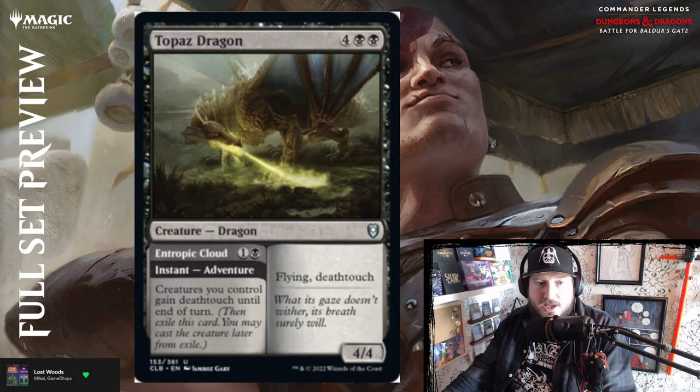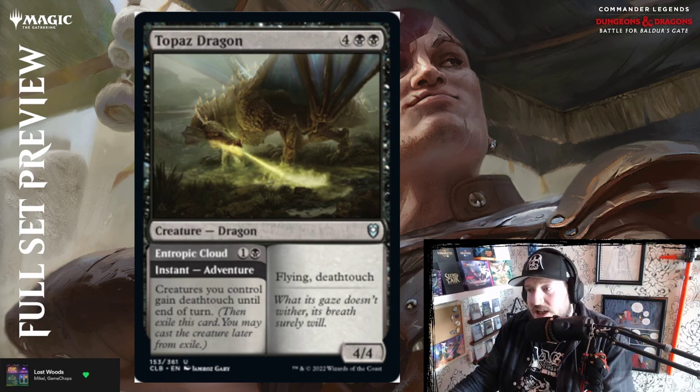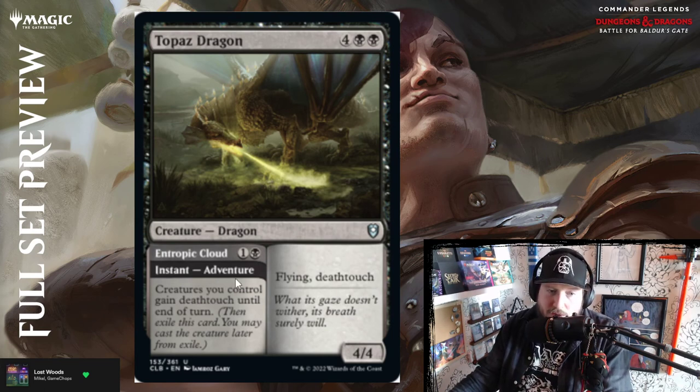Topaz Dragon — four black black for a 4/4 flying deathtouch dragon. That's all I need to know. It also has an adventure — Entropic Cloud for one and a black instant: creatures you control gain deathtouch till end of turn. It's a big deathtouch boy that gives deathtouch. Above par for sure.